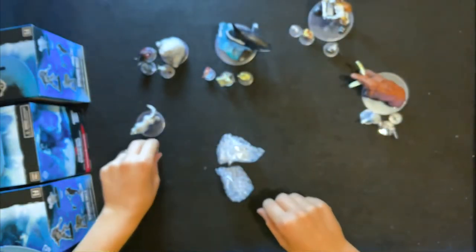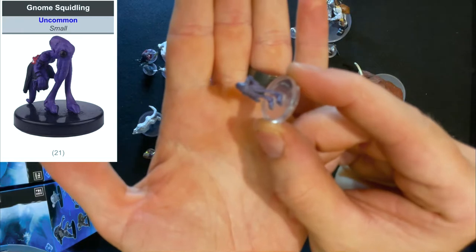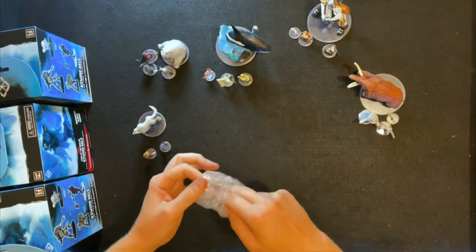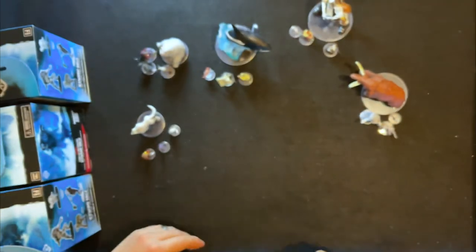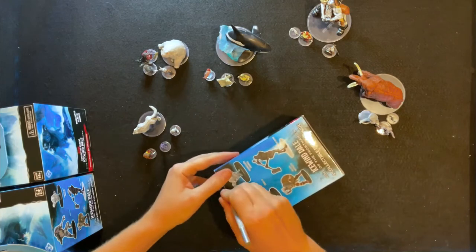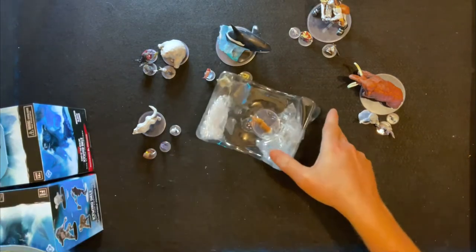Something else I was after from the uncommons — these little squidlings. There is a small section of Icewinddale where you meet some mind flayers and there are these little squidlings. It's always good to have extra ones if that's an encounter you run. And we have the yeti tyke — a cute little mini for all of you with yeti encounters during trips through the frozen north.